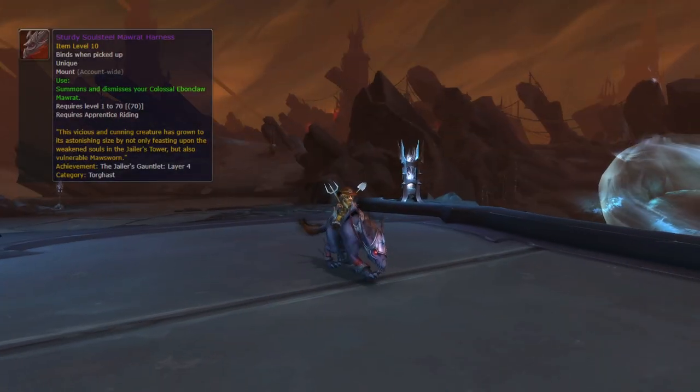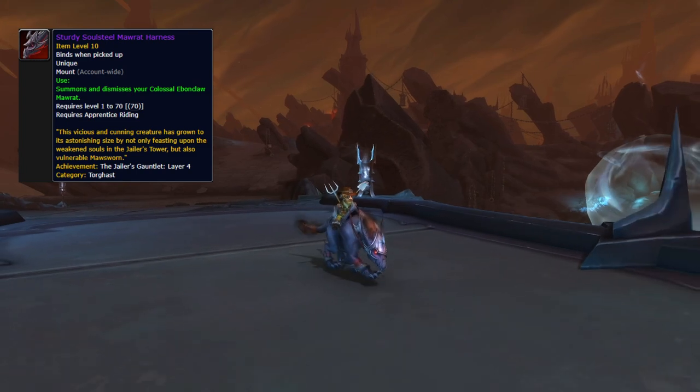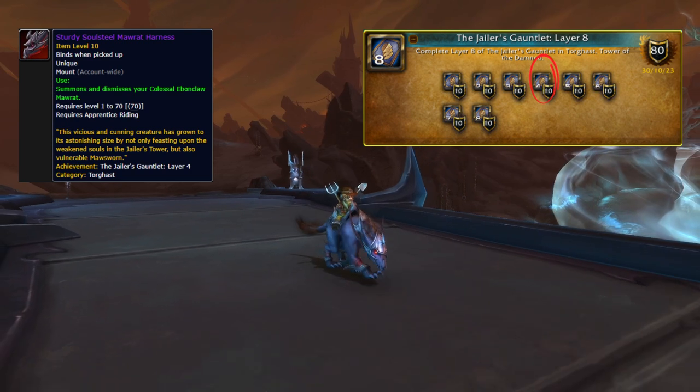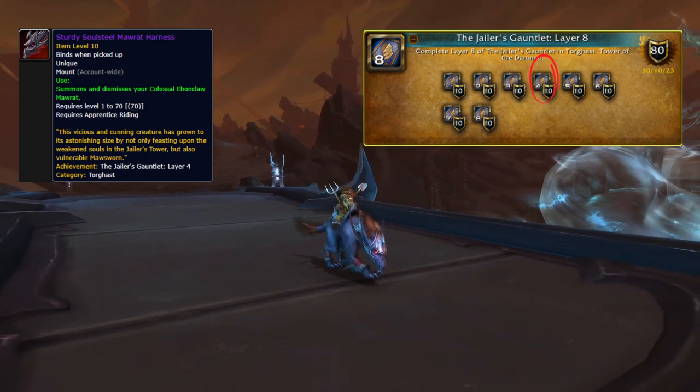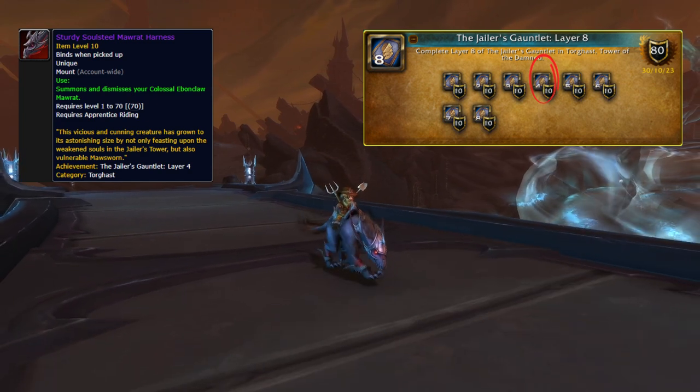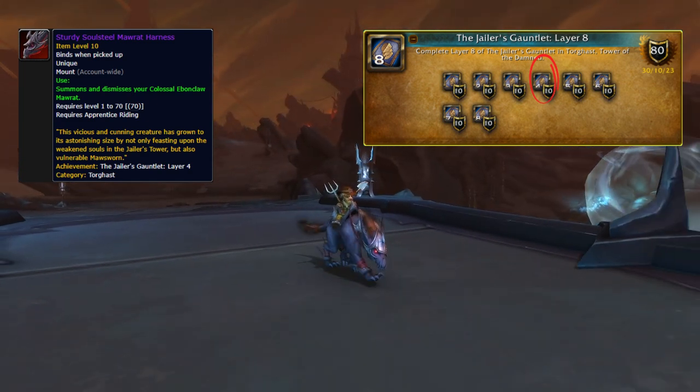The next mount is called Colossal Ebonclaw Marad, which you gain for completing Jailer's Gauntlet on Layer 4. The Jailer's Gauntlet, like Twisting Corridors, is a bit different. In this mode, you'll just clear through waves of enemies in a single room.